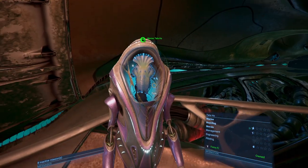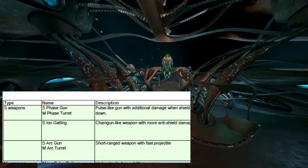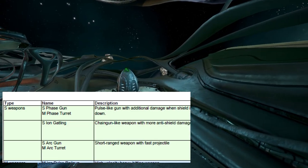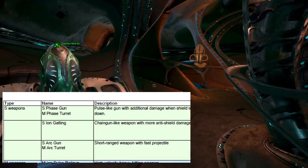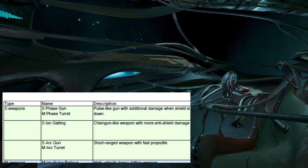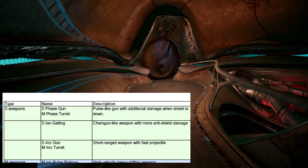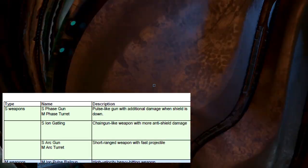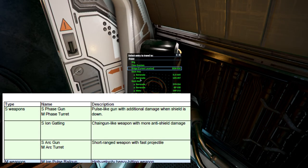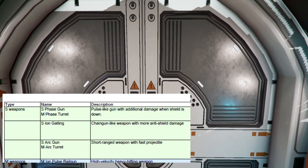For the small weapons, you can have a phase gun or phase turret — essentially they're just guns with additional damage when shields are down, which is cool. There's the Ion Gatling, a chain gun-like weapon with more anti-shield damage. With its unique features it slows down ships and it's more effective versus small ships — on impact the weapon decreases speed for a short time. The effect is mostly noticeable against small ships, less so on medium or capital ships.